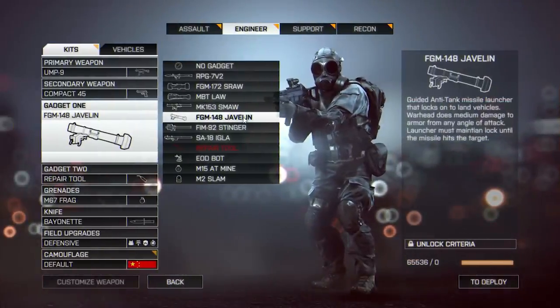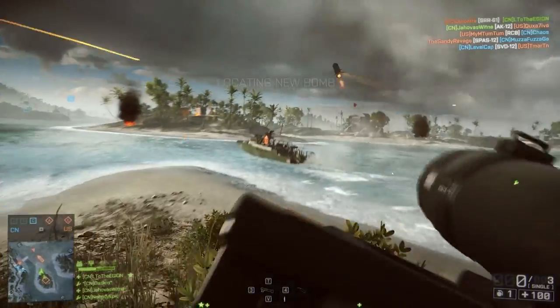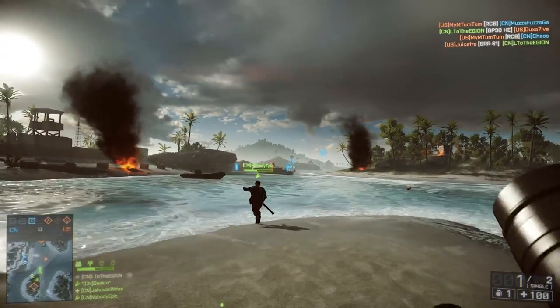Moving on to the second launcher, we have the FGM-148, also known as the Javelin. But don't let that name deceive you. Watch this — if I do not maintain my lock, the missile just goes into the sky. But if I do maintain my lock, the missile hits its target.